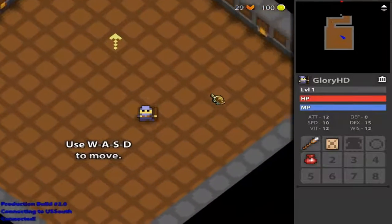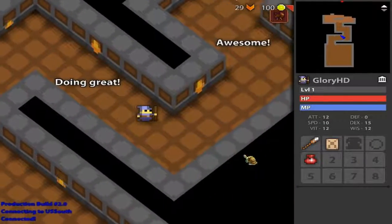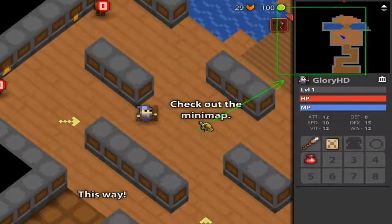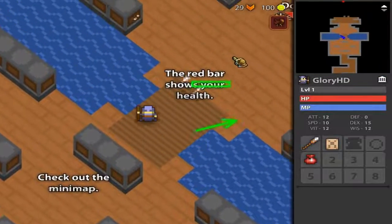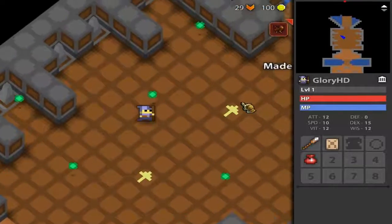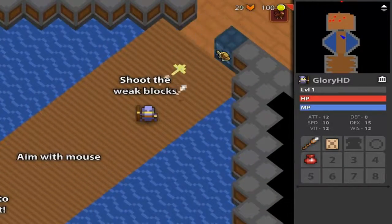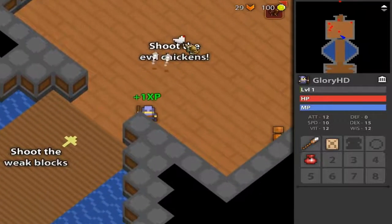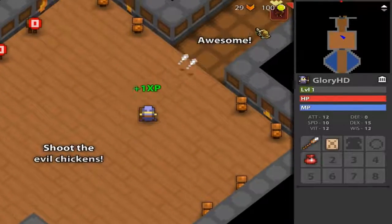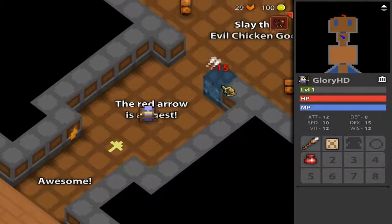But yeah guys, you click to shoot. I'm going to shoot this. So yeah guys, it's a point and click game, and you move with WASD to move around. WASD.